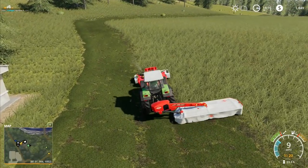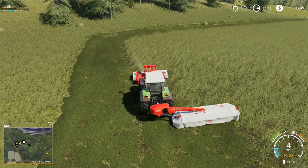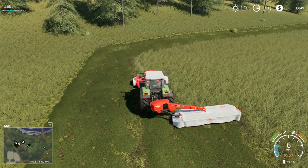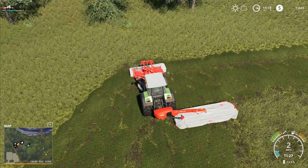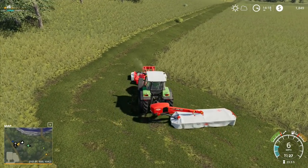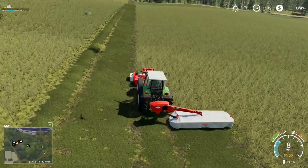There are a couple of things we'd want for being able to do crops. One, we're going to want lime and be able to spread lime. Now if we get a placeable lime station, that would work, but it's quite expensive - the lime station placeable is like $30,000. I don't think there is a cheaper option, so it might be better to just ferry lime back and forth from the dealership.